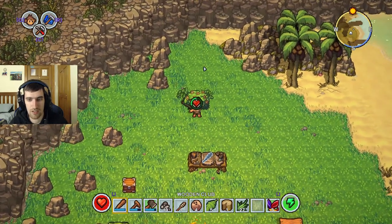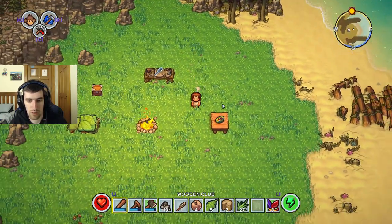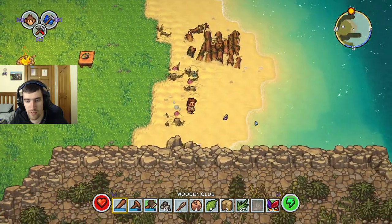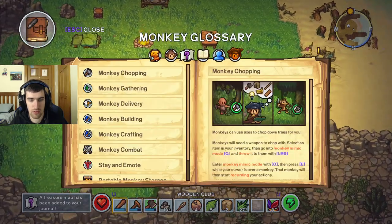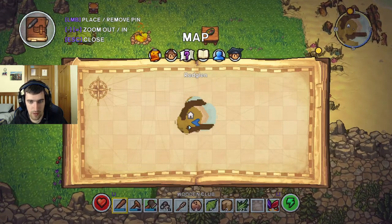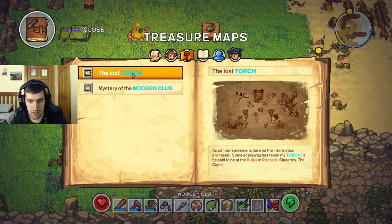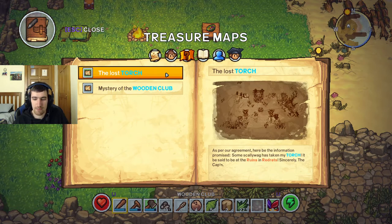Can I get berries from this? No, just petals. Where can I get more berries? I don't know where I got them. Another message in the bottle! Treasure map has been added to your journal. Put a pen in there and map markers. The lost torch - as per our agreement, here be the information promised. Some scallywag has taken my torch. It be said to be at the ruins in Red Rats. Sincerely, The Captain.